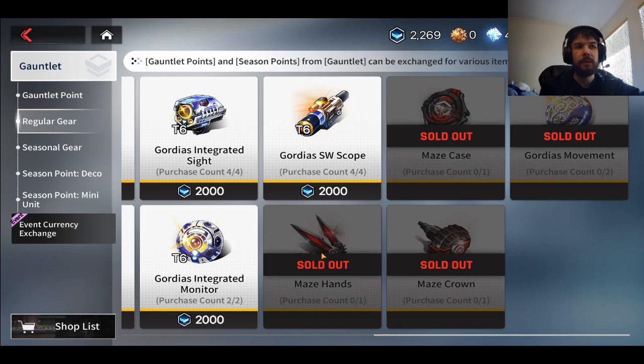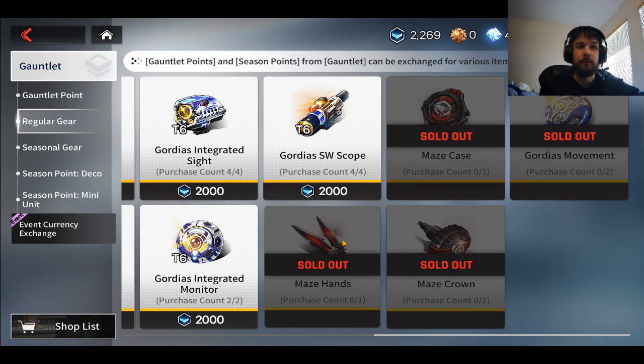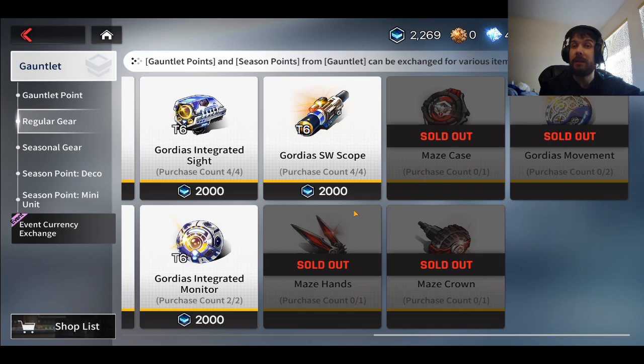These are going to be some of the best pieces on your account for pretty much forever. Grabbing these maze pieces for counter-characters and grabbing some of the Gordius stuff like Gordius' Crown and Gordius' Movement is going to be some of the top gear you're ever going to get — and it's free! It's nice and easy to get.